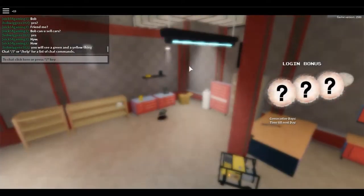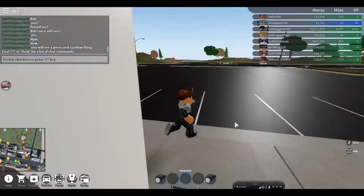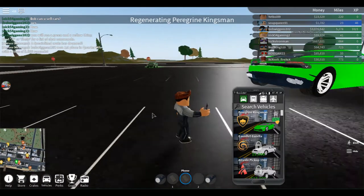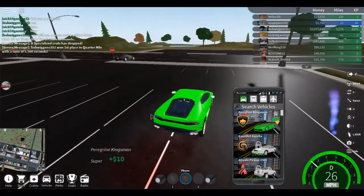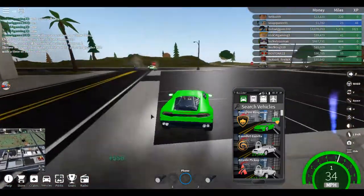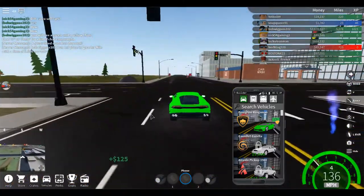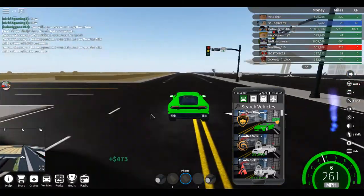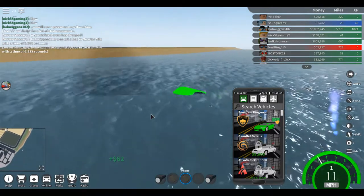Welcome back to another video — we're gonna be playing Vehicle Simulator again. I did some changes off camera to my car. I sold my other one and I missed the Lambo, so I bought a Lambo and added a supercharger to it. Now it's super fast — it hits almost 300 miles an hour. Oh, that guy just wrecked me! Let's see if we can reach our top speed here. 268 miles an hour!